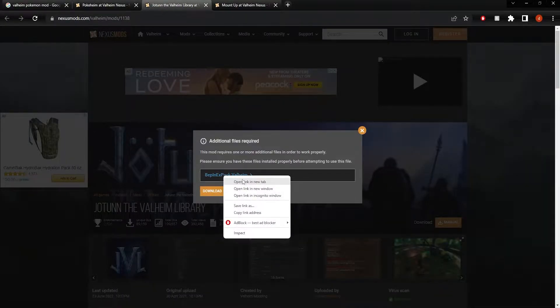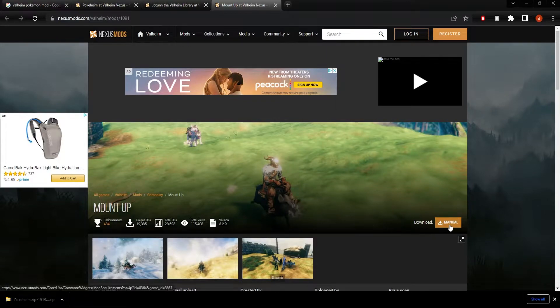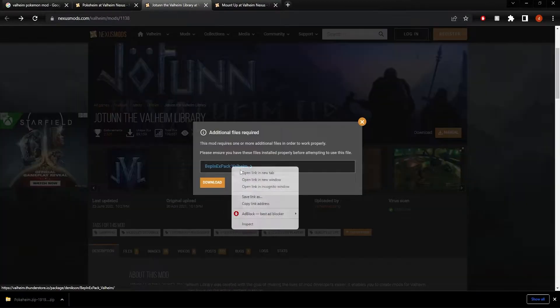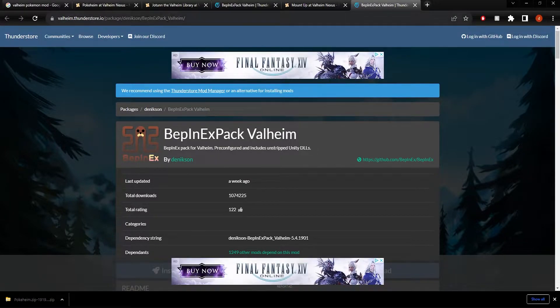When we click download for these mods, you'll see they both have the BepInEx pack mod dependency. This is the mod to rule them all in Valheim. When you want to install any mods, you first need to install this, so we'll download it as well. The name appears a little different on these mod pages, but as you can see in the URL and the page itself, they're both pointing to the same BepInEx pack mod.